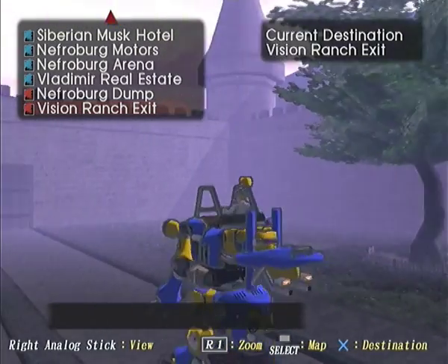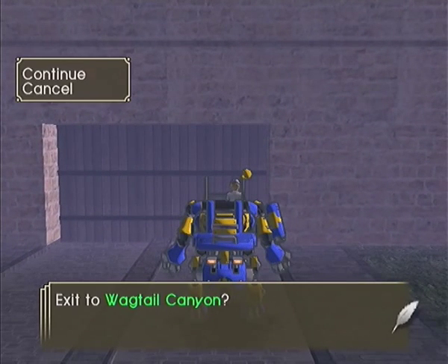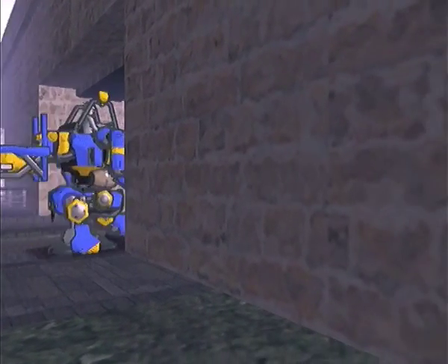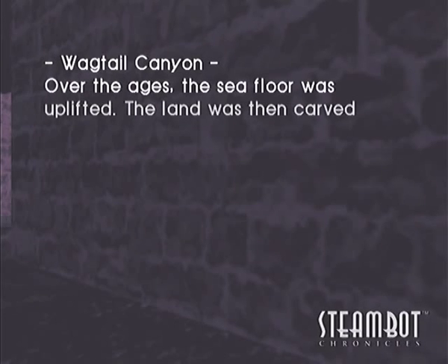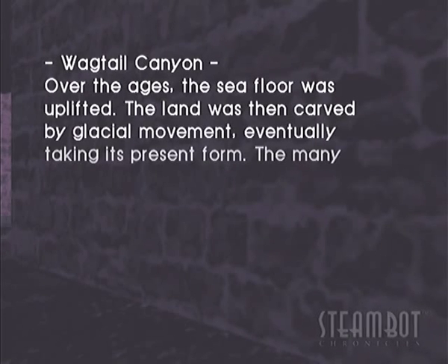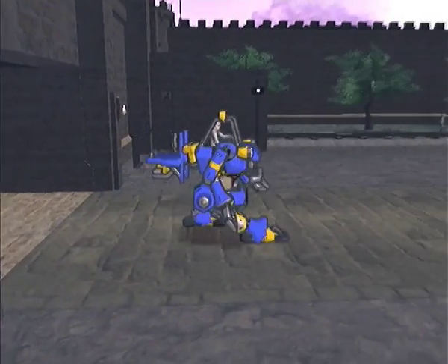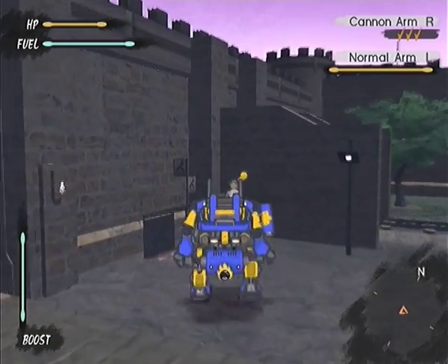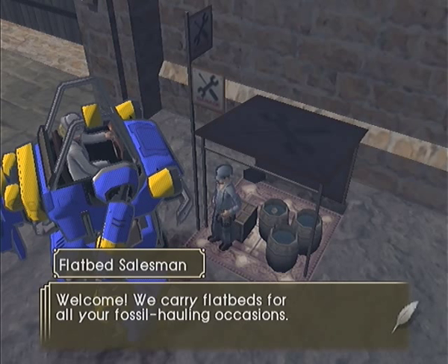Vision Ranch is separated from us by Wacktail Canyon. Let's have a bit of info on Wacktail Canyon on this lovely loading screen. Wacktail Canyon was previously mentioned as a place we can go fossil hunting — in fact, the only place in the game we can hunt for fossils. El Mondo of the Nefroberg Museum wanted us to do that, but before we do that let's talk to this flatbed salesman.